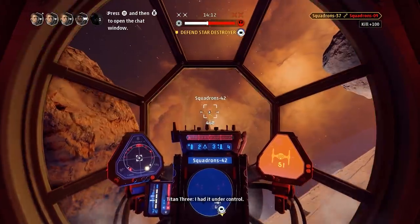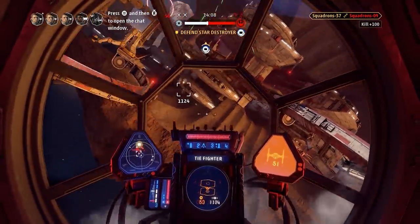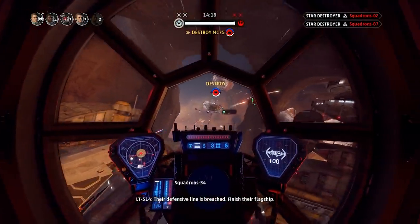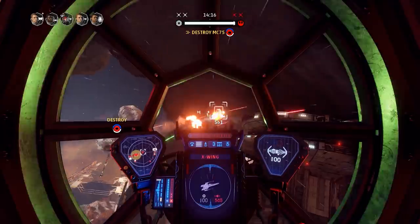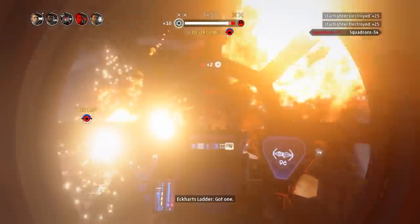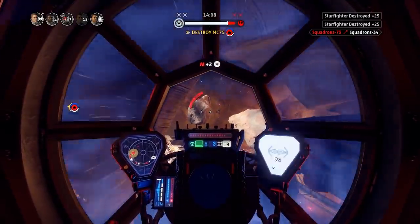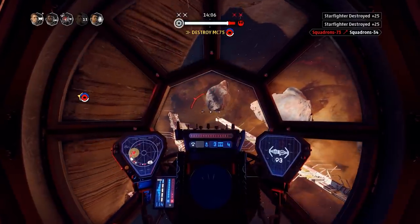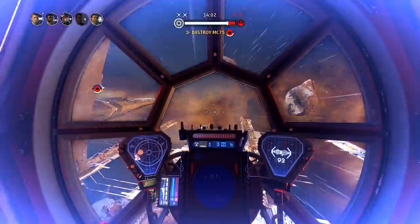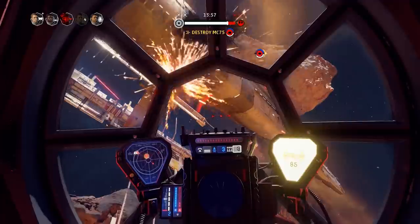I think there will be some emerging meta about how to attack the final enemy capital ship — which components you want to take down in which order. So pay attention to what your teammates think you should do. I really don't know the best way to take out an enemy capital ship, but I think there will be some very interesting information you can learn to make an informed decision about the end game of the fleet battles match. But that's all I've got for you guys today. I hope you enjoyed this Star Wars Squadrons video. As always, this has been Eckhart's Ladder — until next time, be safe and may the Force be with you.